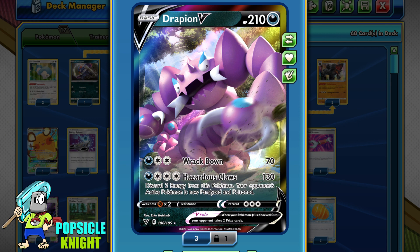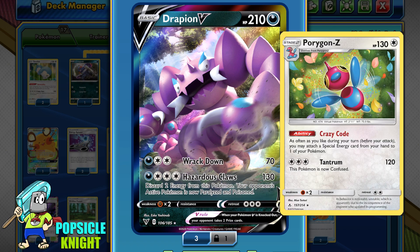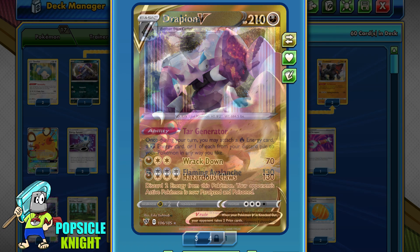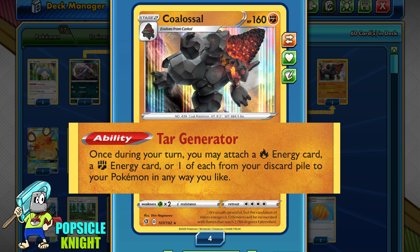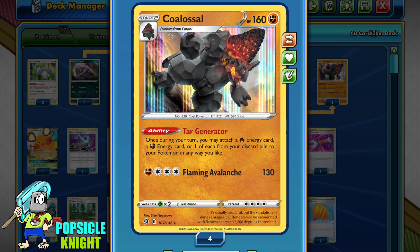Since Drapion V has to discard 2 energies for its Hazardous Claws attack, we need to re-energize it to continue attacking. Many builds I've seen use Porygon-Z as their go-to for re-energizing Drapion V, pairing it with Recycled Energy. It might be better than this build, but I just wanted to try something new. So I will be using Coalossal in this particular build to replenish 2 energy back onto Drapion every turn. Coalossal has the ability Tar Generator, which lets you re-attach 1 Fire and 1 Fighting Energy from the discard pile to your Pokemon in any way you like. This is a Stage 2 Pokemon, so that's one of the things that makes this build challenging — but once it's set up, it does get a little easier.